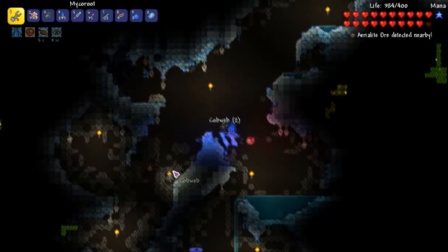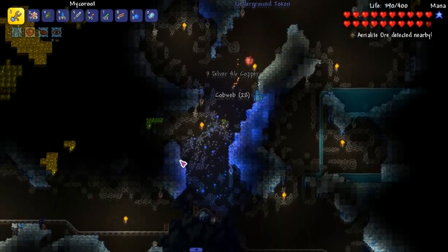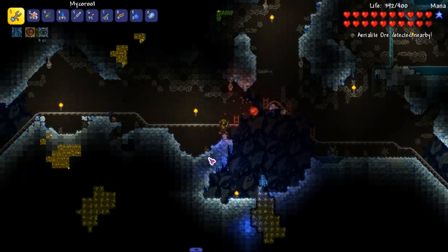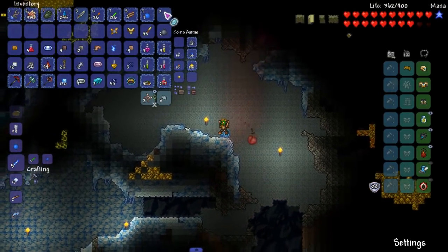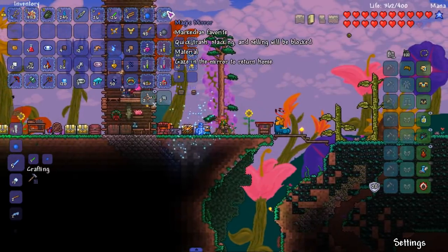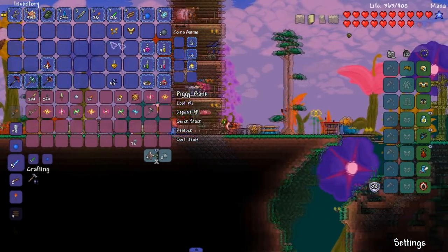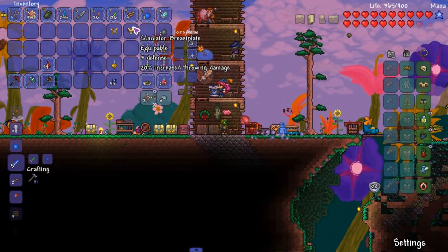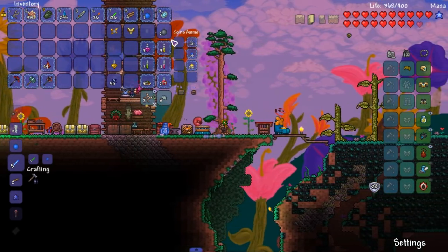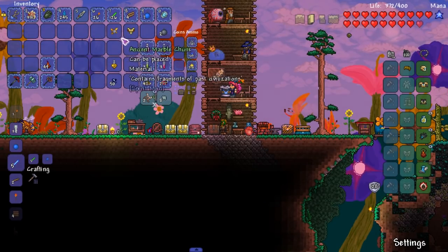Our objective has been completed - we have 50 lapis exactly. I'll take it. My math is always correct. We also got this ore - I think I might get this armor set, but I don't know, only 3 defense on the chest plate. Wait, no - Obsidian armor? I'm not considering that armor set.